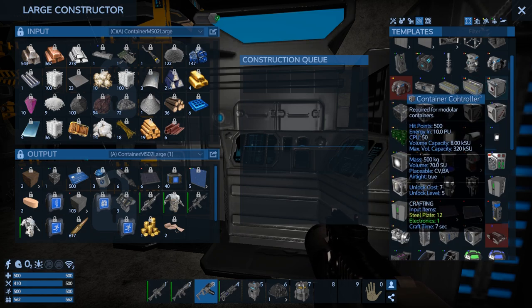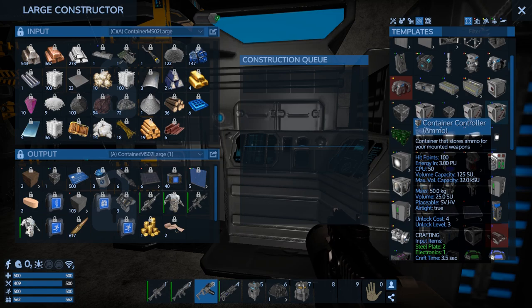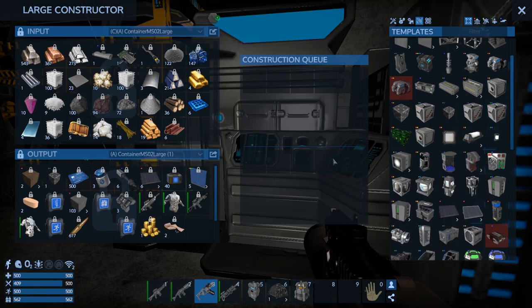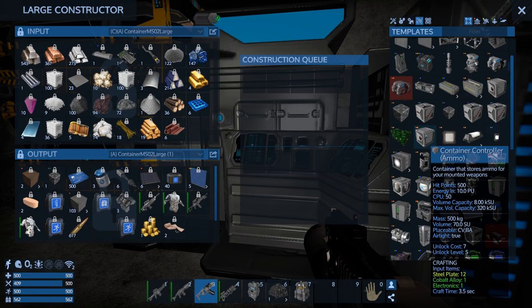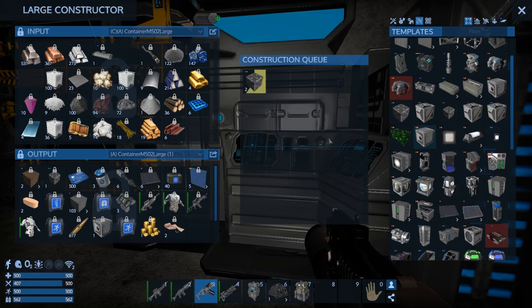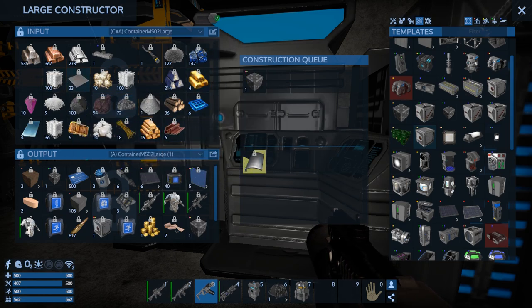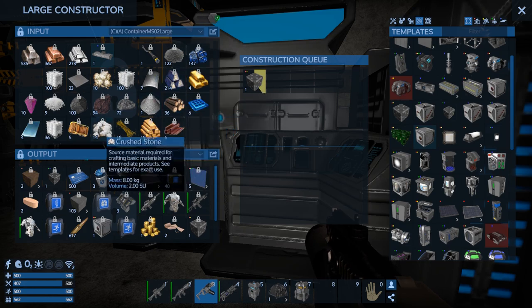Container controller — don't need that. Ammo — SV/HV ammo, here we go, that's what I'm looking for. We'll make a couple, kind of crazy. Then I'm going to need a whole ton of steel plate and concrete.